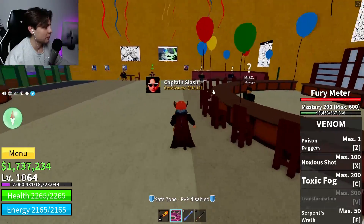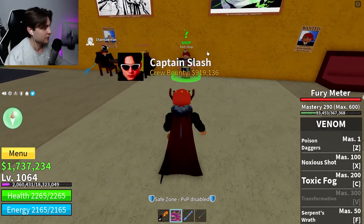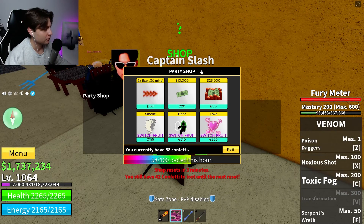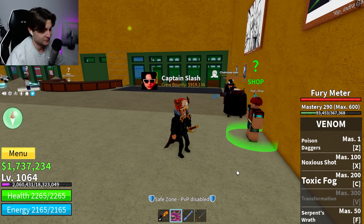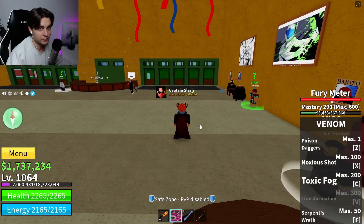Here we are — you can see there are balloons and stripes, and here you'll find the party shop NPC. This party shop will update with new items. To get confetti in the second sea it's the same as the first sea: just speak to NPCs wearing the party hat.